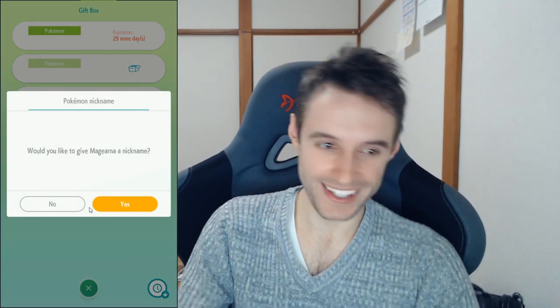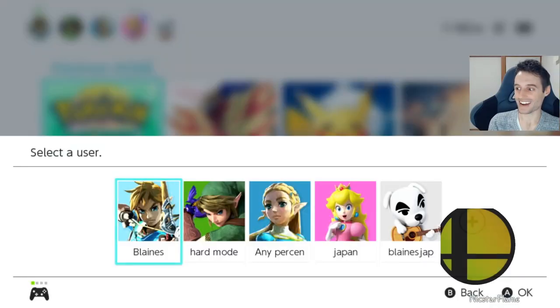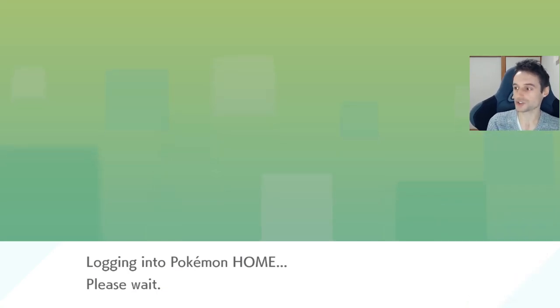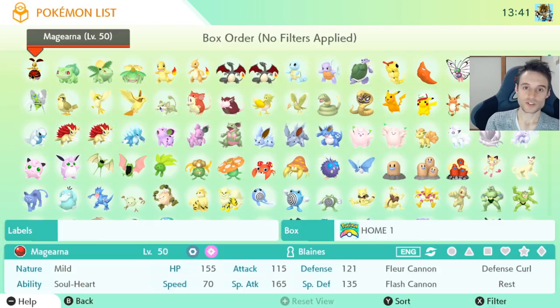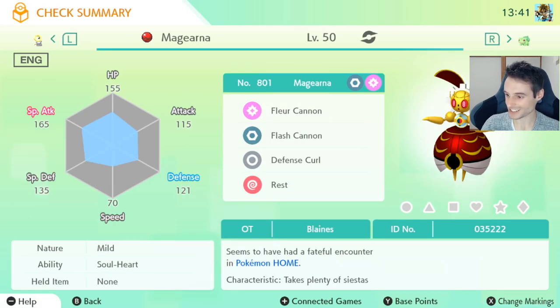I'm going to go ahead and claim this. That's one down. Now as you might have guessed, we'll have to go back into the Switch and do it again. I just can't believe this exploit — this is a major duplication glitch for a mystery gift Pokémon. You can duplicate mystery gifts and get Pokémon out of it that way. That is bonkers. You can see the count is now 1007. Here's our Magearna — it's just beautiful.